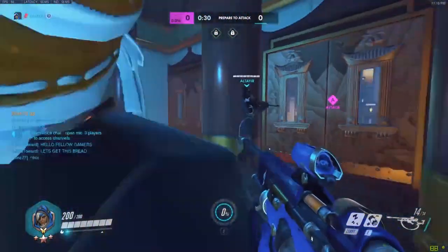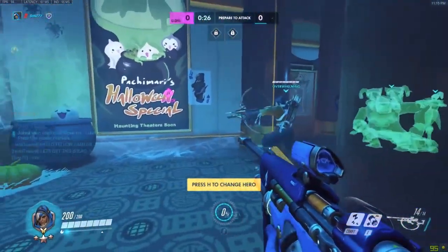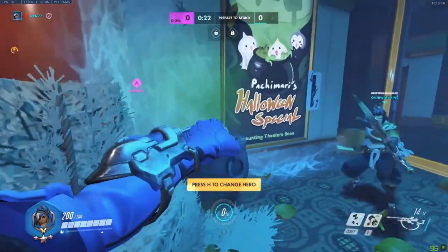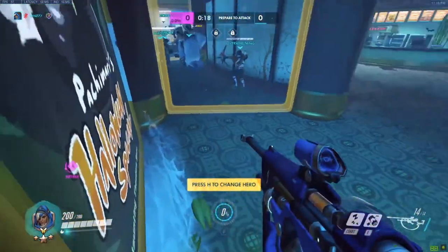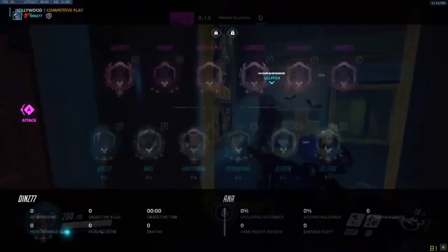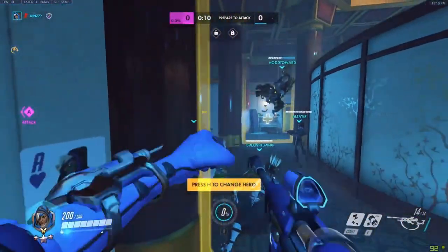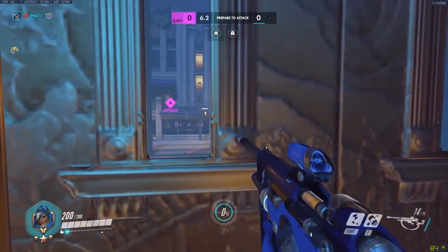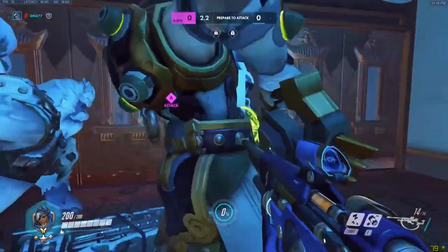So what do you think of this team comp? We have Mercy, Brigitte, Widowmaker, Hanzo, and Winston. How does what other supports get played affect how you would play Ana? When I'm playing Ana I prefer to have a Lucio ideally. Lucio is the best option by far because speed boost, amp up, and amp heals are the best way to peel for Ana if someone's on her.